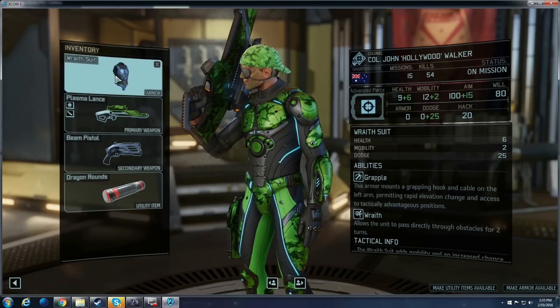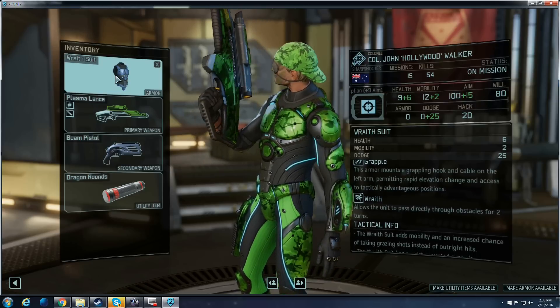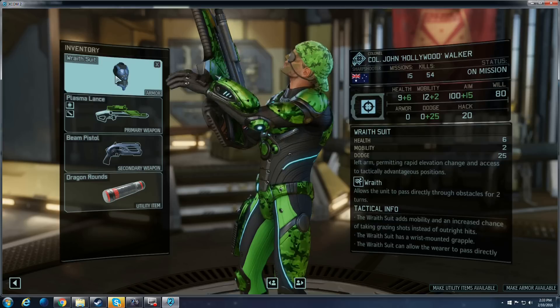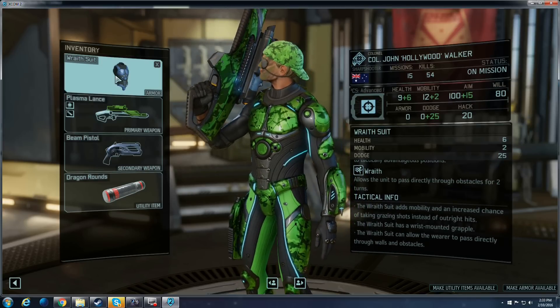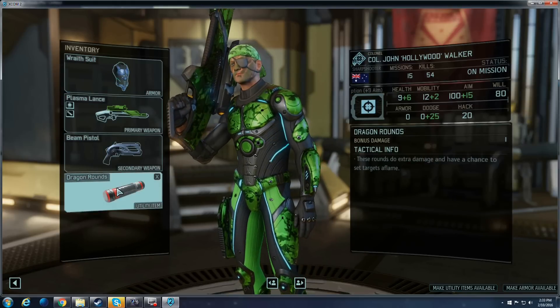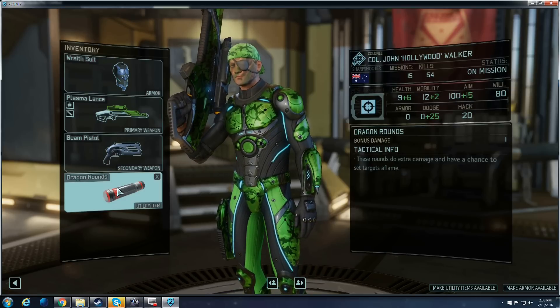As far as loadout, I want to keep him mobile. The opportunity to use the grapple to put him in a better position to use Face-Off, or to use Kill Zone while preserving all of his moves, becomes very handy — as well as the dodge. Having two utility slots works well for him, because he usually only needs a round that increases his damage or crit.